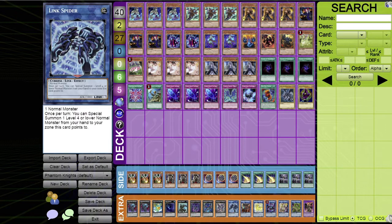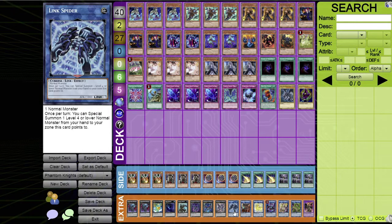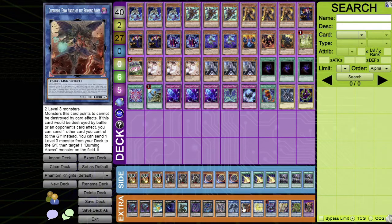For link monsters: Link Spider is included just in case you need to convert Shade Brigadine into a link before accessing other combo lines.